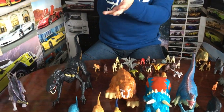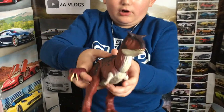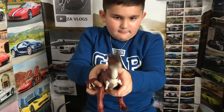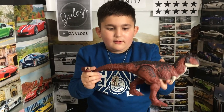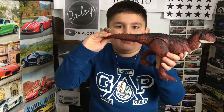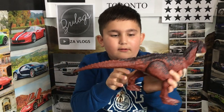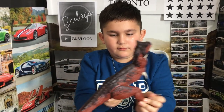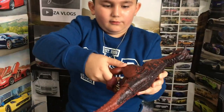And then I have a big Carnotaurus. If you press this button, it chomps. It also has two black horns. And then it has a tail that rotates around and around. The feet move like this. You can also move the feet.